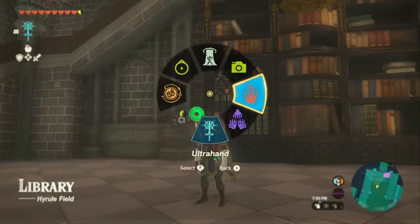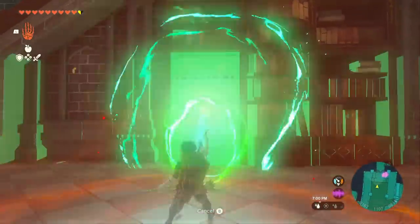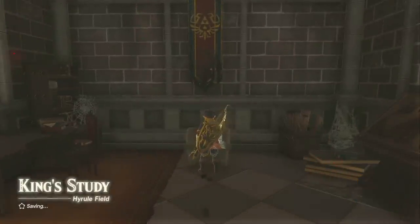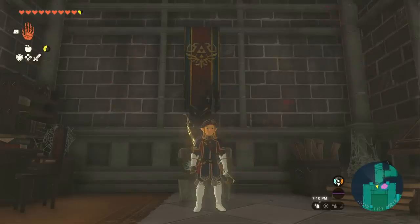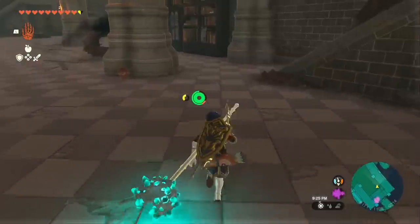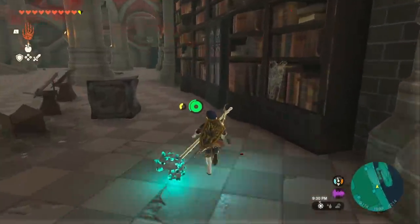Jump down and turn around. Activate Ultra Hand to move this bookcase, then run inside here for the last piece of our Royal Guard armor. And wham bam — we've got the whole Royal Guard Uniform. And don't forget, just behind this chest is another Royal Shield.